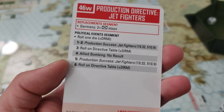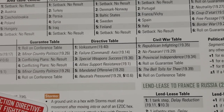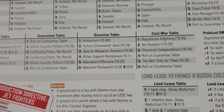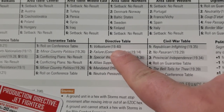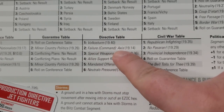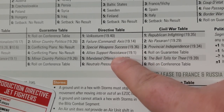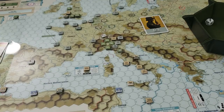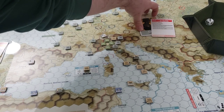The die roll will probably lead to either allied bombing — so nothing — or production success, which would give them some jet fighters. Or we roll on the directive table, which is really for the first time. We're going to start using these tables we roll on from the player aid chart, which points us to a reference look-up in the Talakrieg rulebook. Results include things like Volksterm, failure of command — which would be very bad for the axis — or special weapon success, which would be great. It just varies on the table.